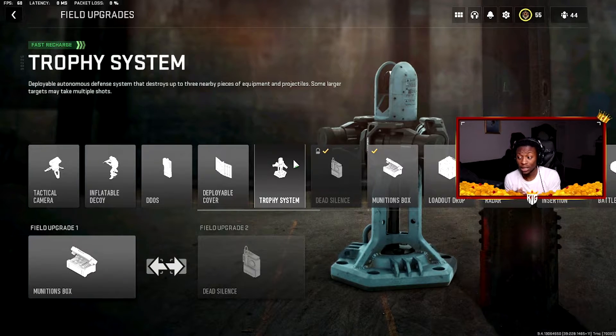Next we've got the Trophy System. If you're a Hardpoint or Headquarters player, the Trophy System is definitely the way to go. Throw it down in the middle of the Hardpoint or Headquarters and no grenades, stuns, or drill charges will hit you. People throw everything at the Hardpoint to try to flush you out instead of just shooting, so the Trophy System is 100% OP in those two game modes.